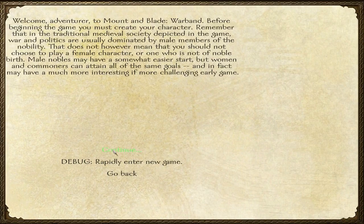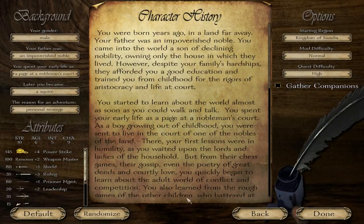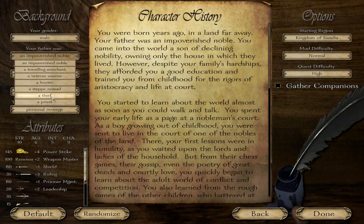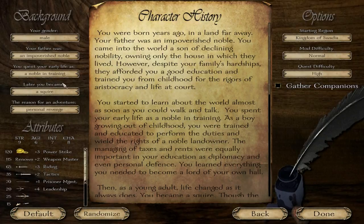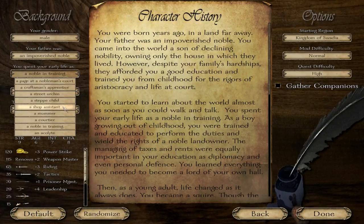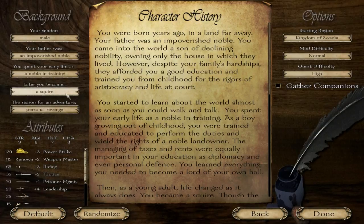First thing you might notice is that this is a little bit different. Instead of just one question at a time, you get all these. It's just swell. I'm just going to go through this real quick. I'm going to be an impoverished noble who was a noble in training, because why would you be a noble and be like, I'm going to go be a street urchin? That doesn't make a lot of sense.